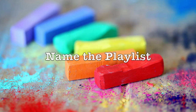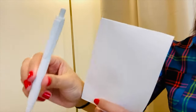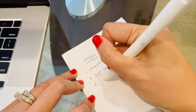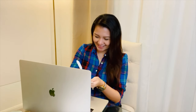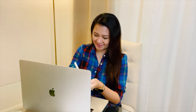Game number four is called Name the Playlist. Participants will need a pen and paper. The host prepares a playlist of songs to play using another gadget or by sharing just the audio in Zoom. Instead of guessing out loud, participants silently list their guesses for each song. Once the host has played everything, they reveal the titles and ask who got the most correct. The person with the most song titles wins.